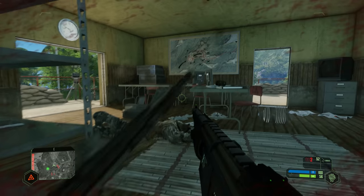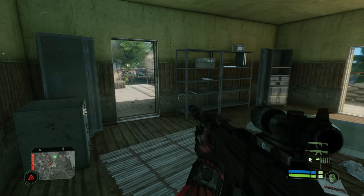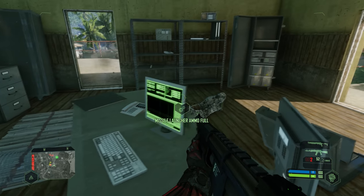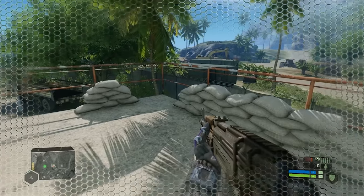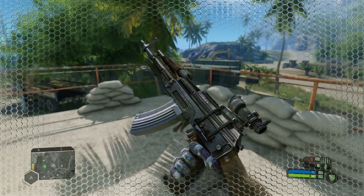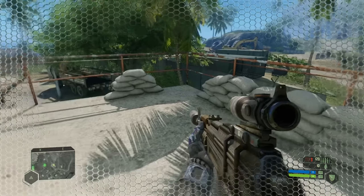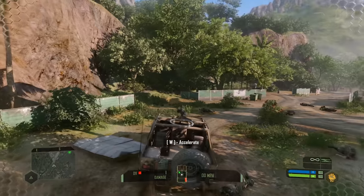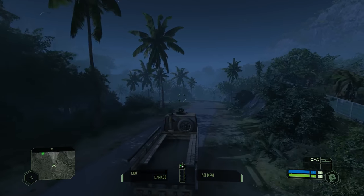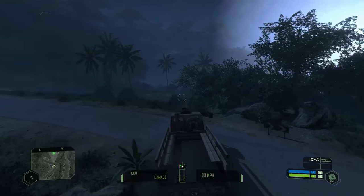The weapons: you get a shotgun, an AK, all these different things. Some guns are better than others, so you quickly find out which ones you want. You have all the different scopes you can put on them — I have a lot of fun swapping out different scopes and putting on silencers. There's a lot of customization you're going to want to do to your guns. And there are several different vehicles — different types of jeeps, bus-kind-of-things, and boats.